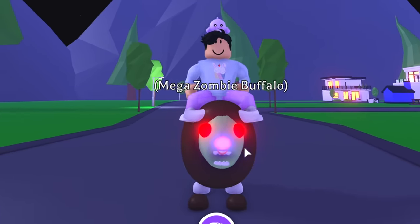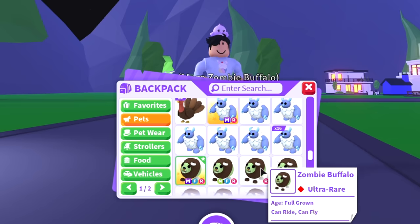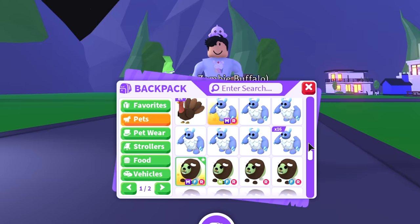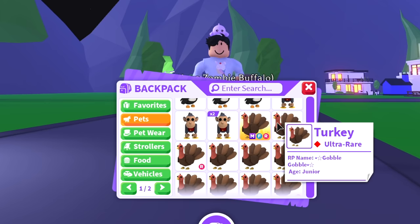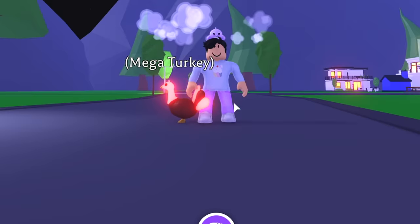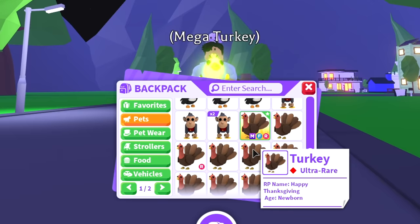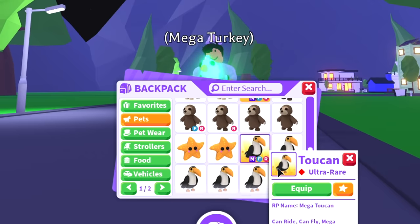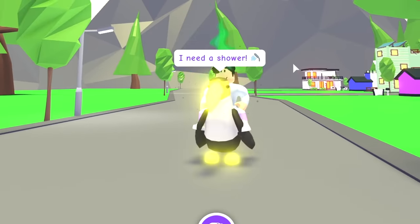It would have been cool if the eyes also turned mega, but you can't be complaining. We have some yetis — 16 yeti stacked — and then the mega yeti. Now we're getting to the ultra-rare pets. We have the mega neon turkey, which is pretty cool. Then the mega toucan — I feel like it should have been more mega, maybe the black parts, but it's not a bad pet.